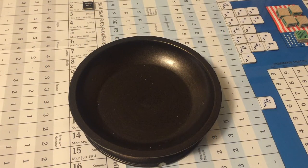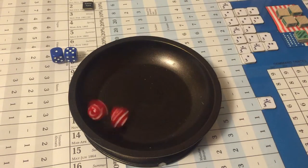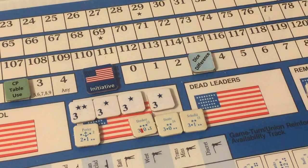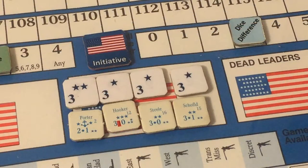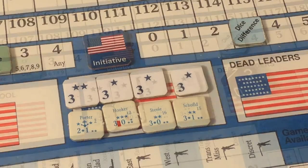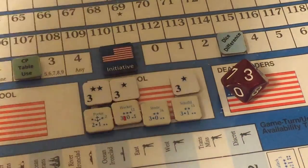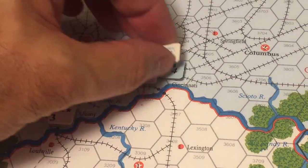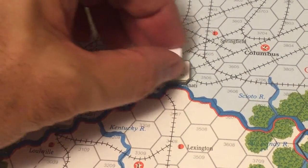Rolling for a new impulse: Union rolls six, Confederates roll three — the Union wins with three dice difference. They enter a free reinforcement: rolling randomly for a leader to place in Cincinnati, Ohio, the roll is a three — an unnamed one-star general placed in Ohio with four strength points there. He can move a maximum of two hexes.